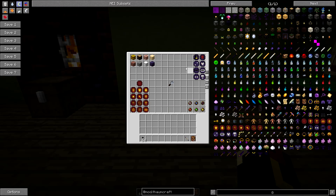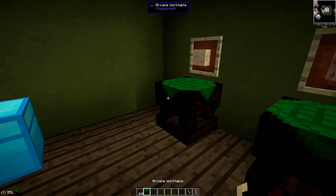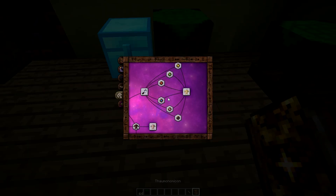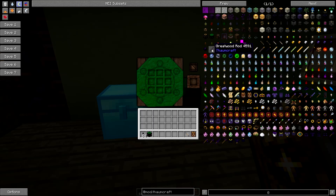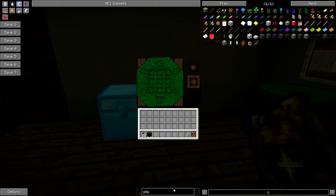Golemancy - this is everything we're going to need. The first thing you're going to need is a golemancer's belt. It's quite simple to do this one - it's basically just a stick with nether quartz. So we've got a stick and we want some quartz.